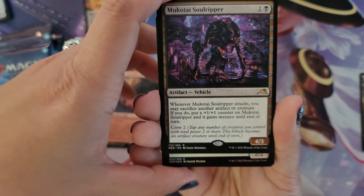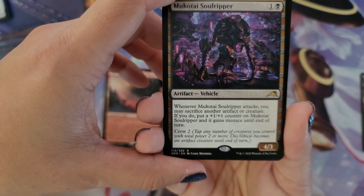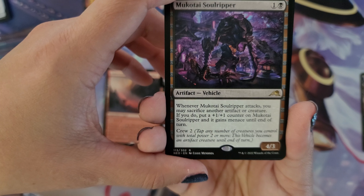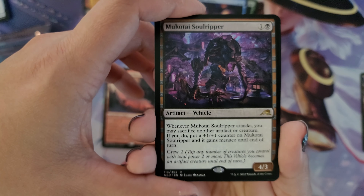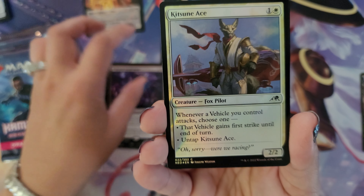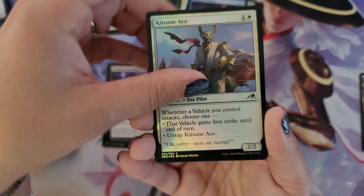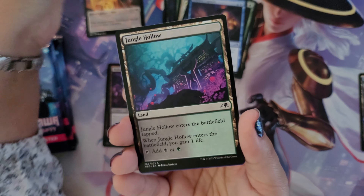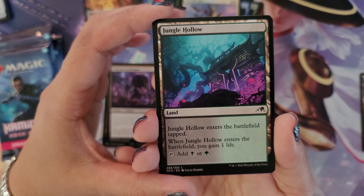The rare for this pack is Mukitai Soul Ripper, an artifact vehicle. Whenever Mukitai Soul Ripper attacks, you may sacrifice another artifact or creature — if you do, put a plus one plus one counter on Mukitai and it gains menace until end of turn. It is already a 4/3 and you can also crew it for two. The foil for the pack is the Kitsune Ace, that cool fox pilot.